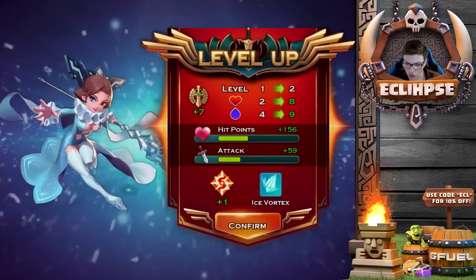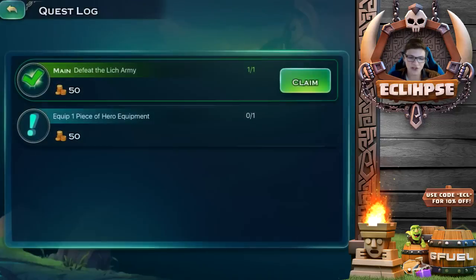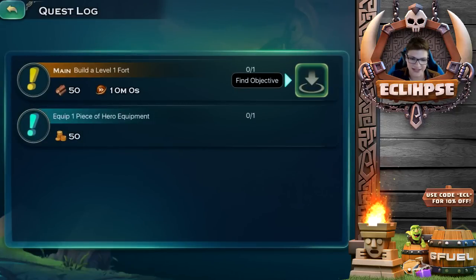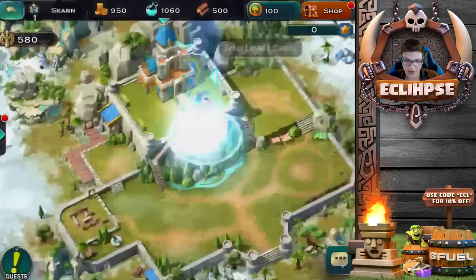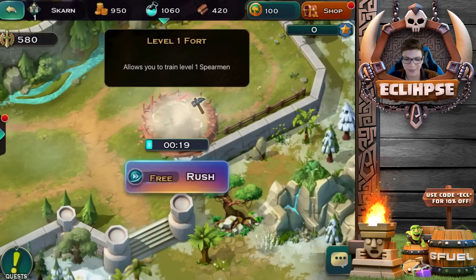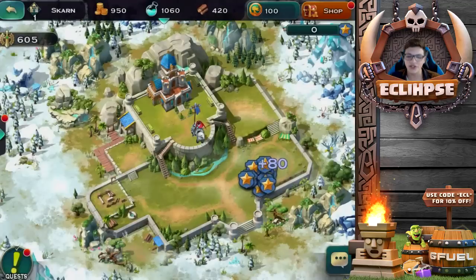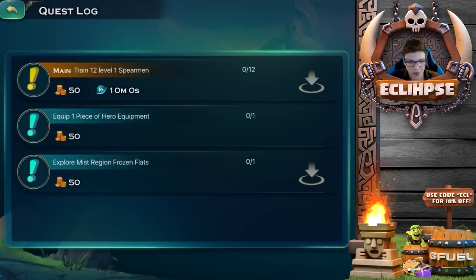We've leveled up, which is awesome. I don't quite know what we get for leveling up, but let's continue playing and see what's next. Let's claim that reward — the next quest is to build a level one fort. We actually have a castle, which is pretty sick. Let's begin building it — I'll rush that because it's free. I just want to go do more battles because the battles in this game are actually pretty hype. Next quest: train 12 level one spearmen, or explore the Misty Flats.